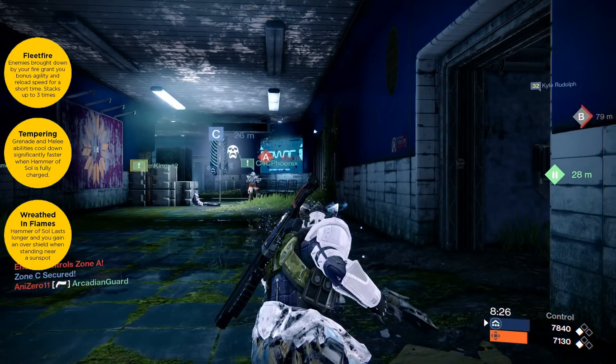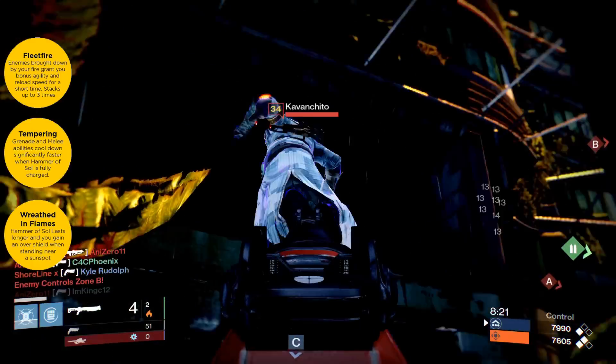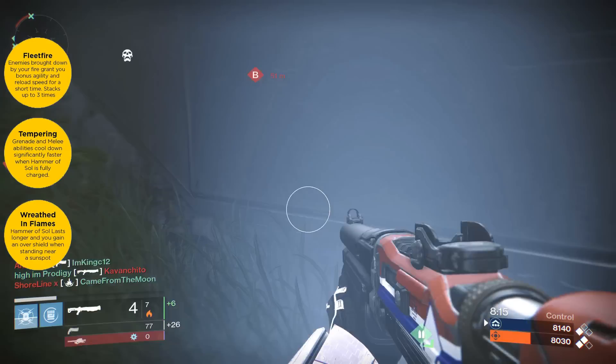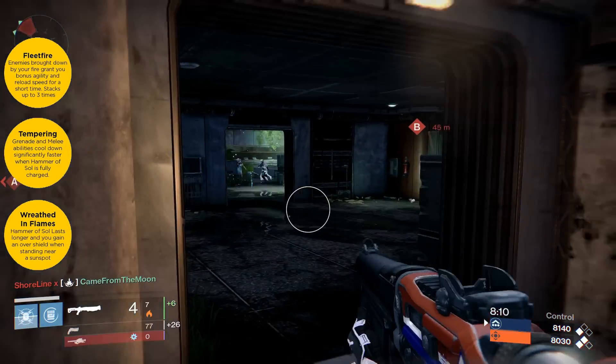Moving on to the passive perks for this subclass: we have Fleet Fire — enemies killed by your fire grant you a bonus agility and reload speed for a short time. Next we have Tempering — grenades and melee cooldown is faster when your super is full.